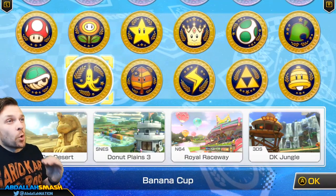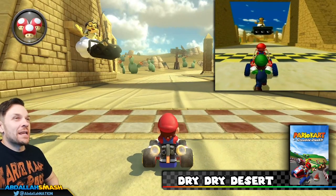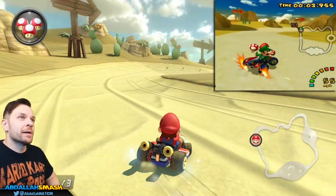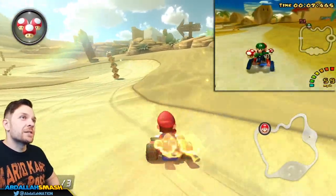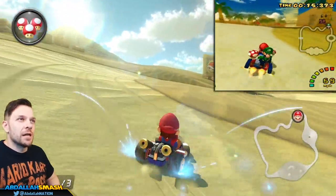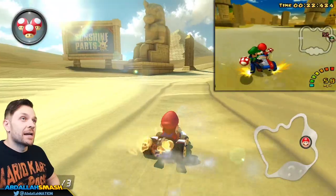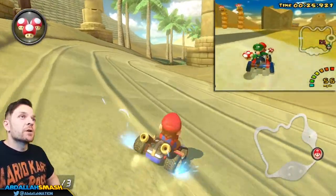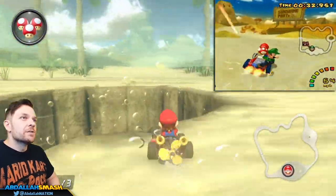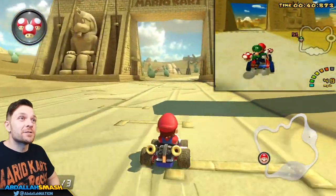Next up is the Banana Cup with more levels looking really sharp. Here we are at Dry Dry Desert, home of so many off-road shortcuts — essentially the entire level is off-road, so make sure you have good traction or you'll be slip-sliding away. You'll start seeing Pokies that want to be your friend; thread the needle underneath them to collect coins. Just like the previous iteration, there's a gigantic hole in the middle so don't go inside — it's very unforgiving. Pillars start falling down, there's an oasis section for tricks, and with mushrooms you can cut off the entire last turn on the right-hand side.